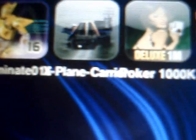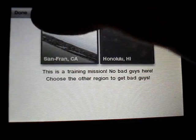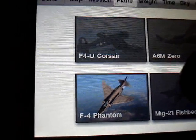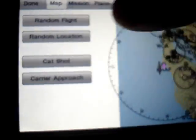Next is X-Plane Carrier. If you like planes and all that stuff, you'll land on carriers. You can do missions and just do one quick landing or whatever. There's an F4U, A6M, F14 Phantom, and MiG-21 — first player we'll be using the F14. Carrier approach.